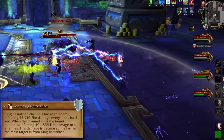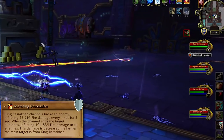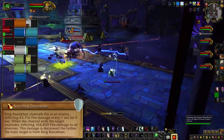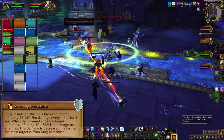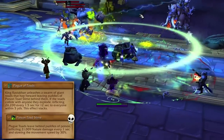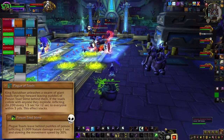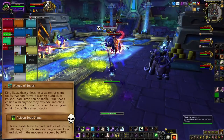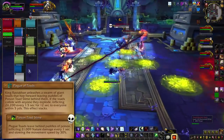Rastakhan channels Scorching Detonation on his tank, and this happens for the whole fight. After five seconds, it'll explode for raid-wide damage which is reduced based on how far the tank managed to get away from Rastakhan. When it starts, the tank should turn around and book it in the opposite direction. He's also got Plague of Toads — he'll fire out three hopping toads in a cone formation. If they touch you, they explode and apply a dot within five yards, so get out of their way unless you have an immunity to soak them with. On Heroic, they leave behind pools which despawn after a bit, so just don't trip on them.